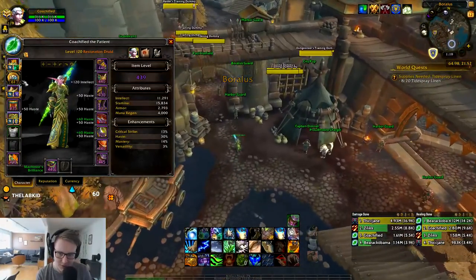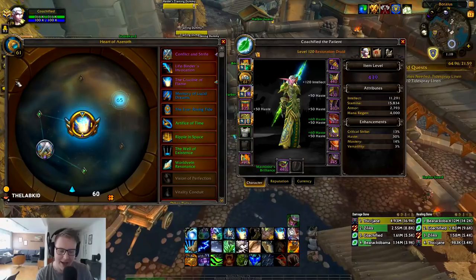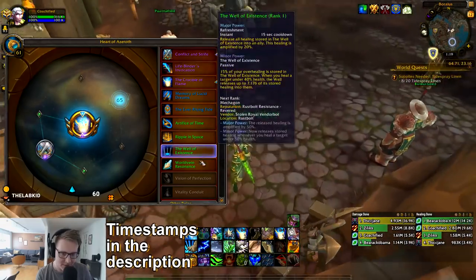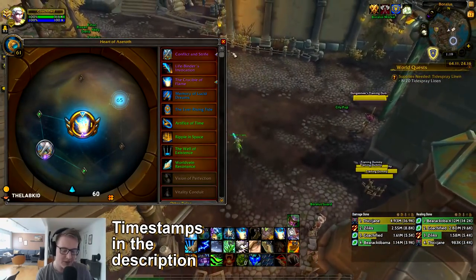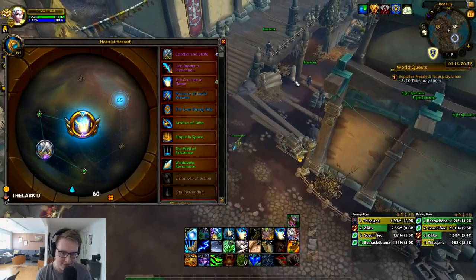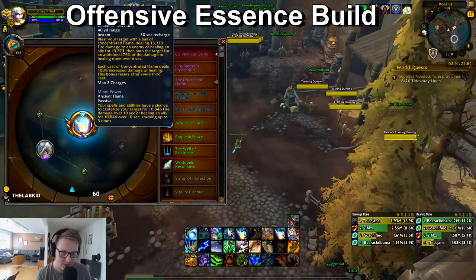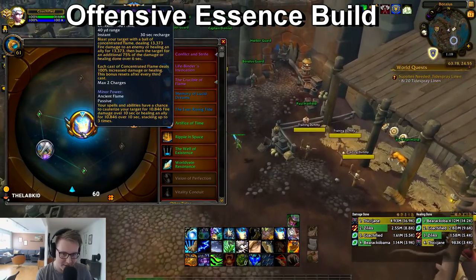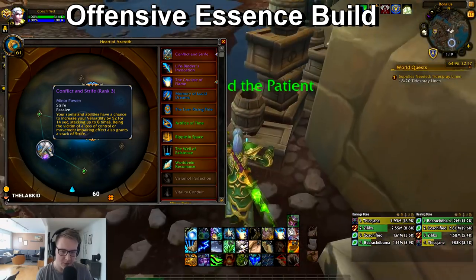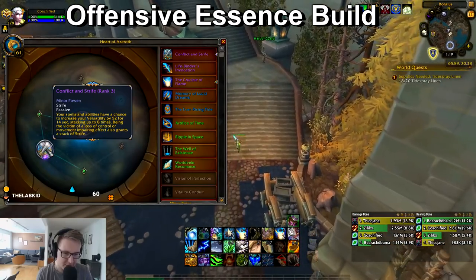Essences is the first thing we're going to talk about. I have two sets of essences I'm currently using. I haven't been able to try everything at rank 3 because I don't have it yet, but I think these are two very solid builds. I have one offensive build and one defensive build. This is the offensive build where I'm running Crucible of Flame, which is the highest damage essence, and then I have Conflict as minor.